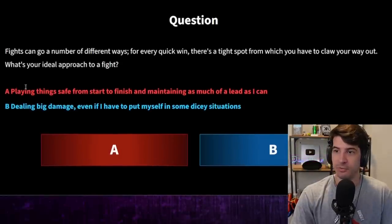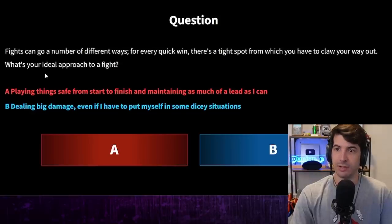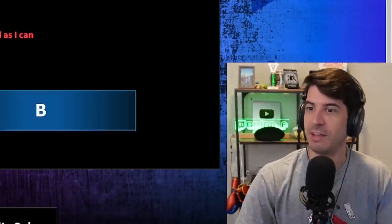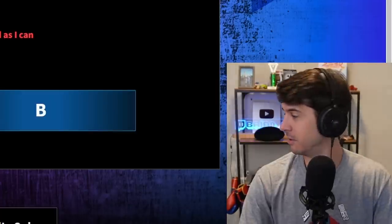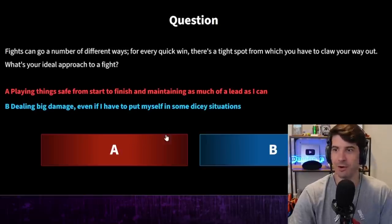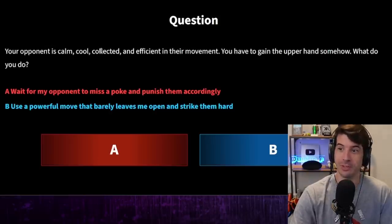Question two: Fights can go a number of different ways — for every quick win there's a tight spot from which you have to claw your way out. What's your ideal approach? A) Playing things safe from start to finish and maintaining as much of a lead as I can. B) Dealing big damage even if I have to put myself in some dicey situations. Generally A, but I'll go for the command grab. Ideally, if I can win playing safe from start to finish, I'll do that.